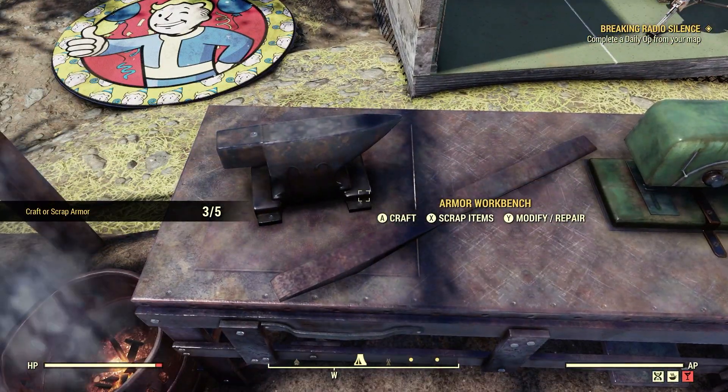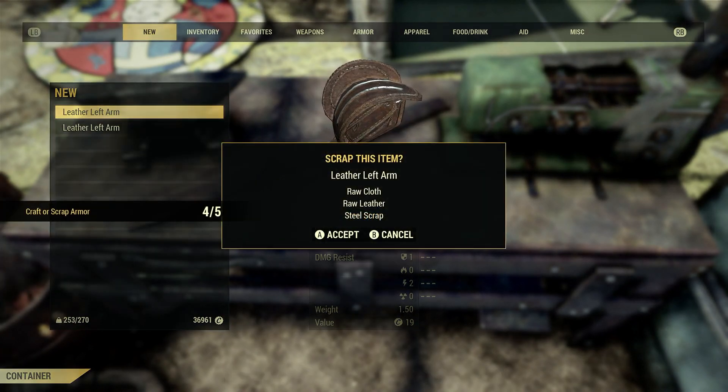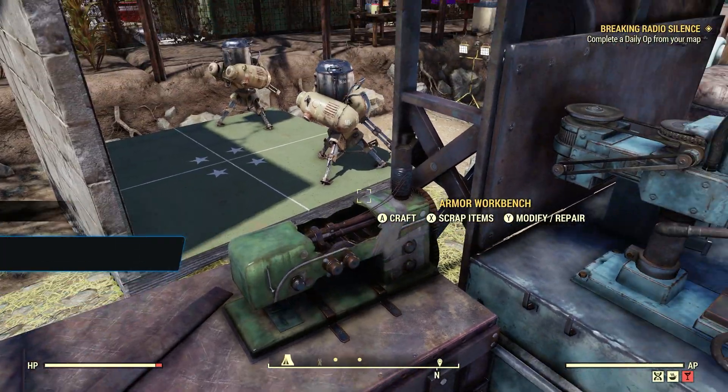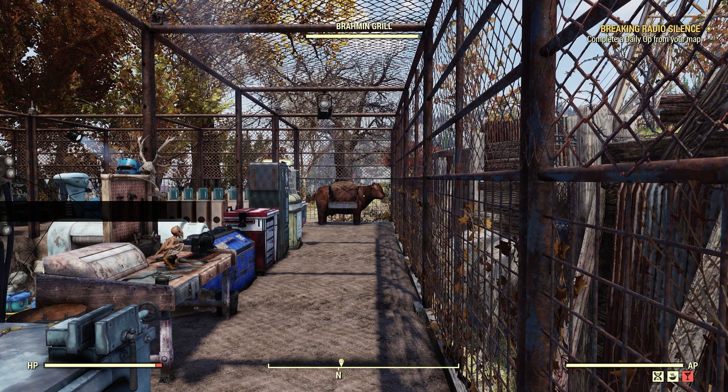We crafted three of them. Let's back out. We're going to go to Scrap and scrap the Leather Left Arms we just crafted. Done, just like that. I'd rather do it that way — it's so much easier and it doesn't cost a lot of resources.